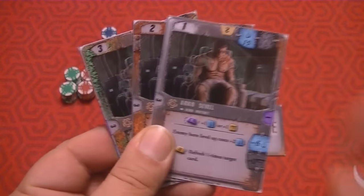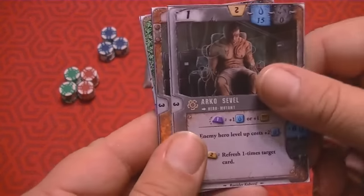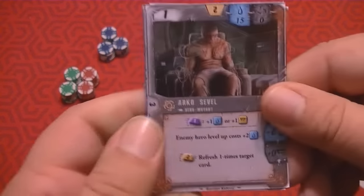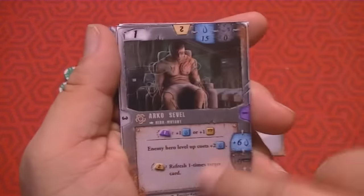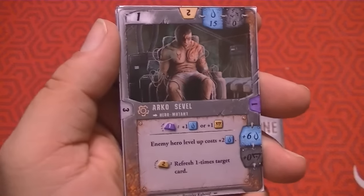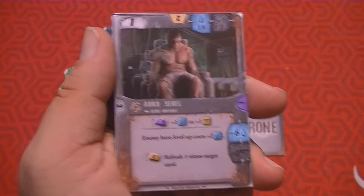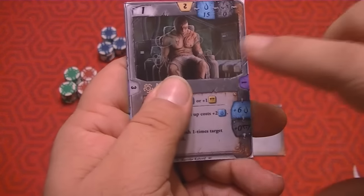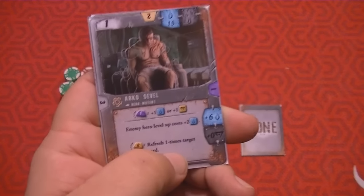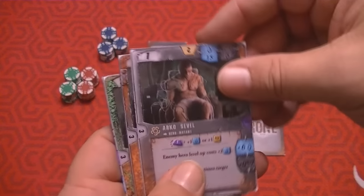The background difference indicates the level of the hero. Here we have Arko Sevil, a mutant hero with various stats. The iconography might not make sense at first, but as you play it'll just click for you. At level one, you can see the exhaustion levels — if you exhaust him once he goes like this, then two, then three. As he refreshes, he slowly goes back. This applies to all the cards — they have these levels on each side. I love that aspect of the game.